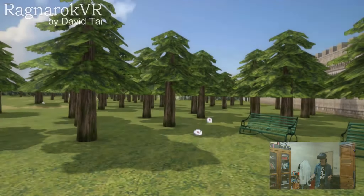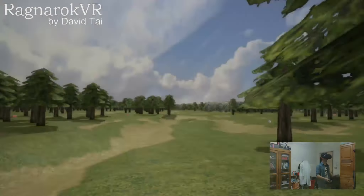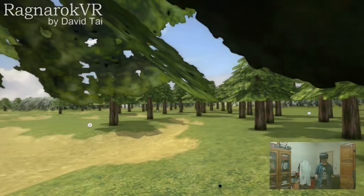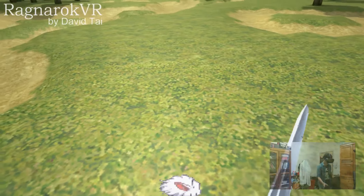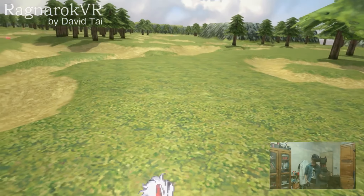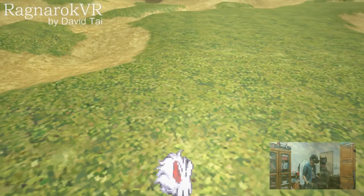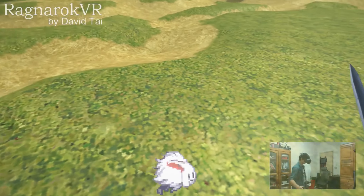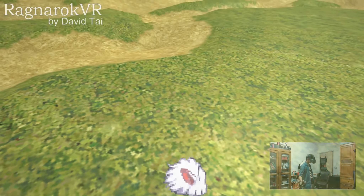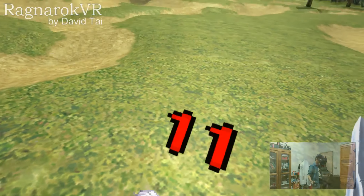The monsters are designed to move and wander, very similar to the original Rock'n'Roll Online. If we hit an Atlantis monster, we can see the damage appear. We can actually dodge with our physical body, so we can dodge the attack. But if we don't dodge, we take damage.